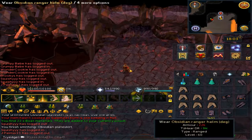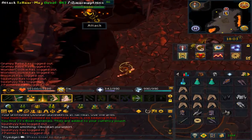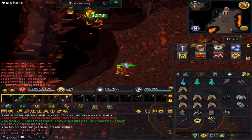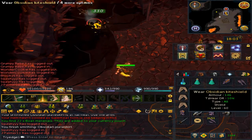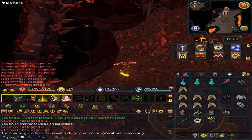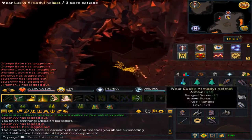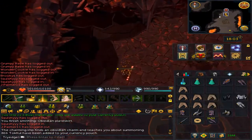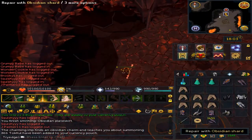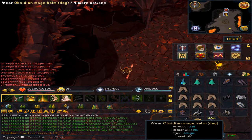While wearing the armor you get a damage reduction. You will get up to 45% without wearing the shield. If you wear the shield it will be 55% damage reduction. To repair the armor you will need to be wearing it, and you will need additional obsidian charms. Single-click the charms and you will repair the following pieces.